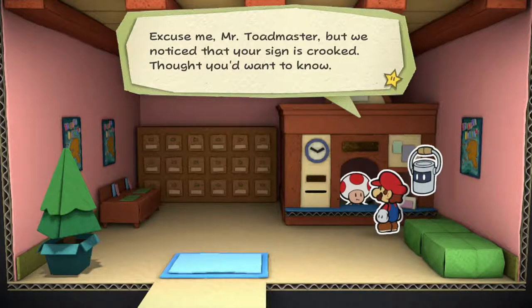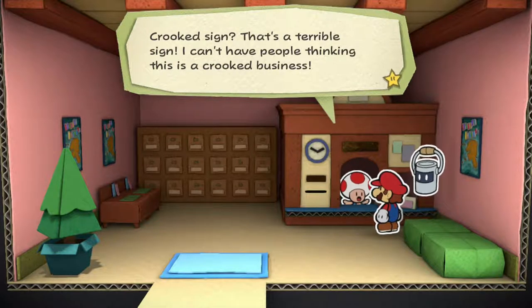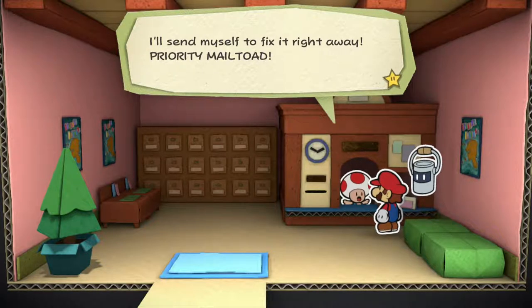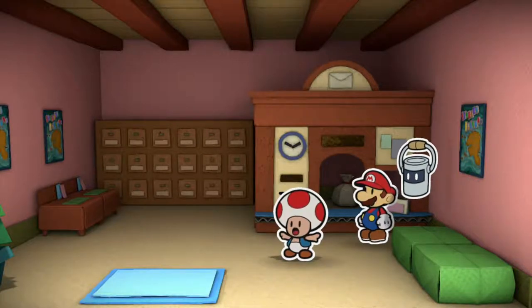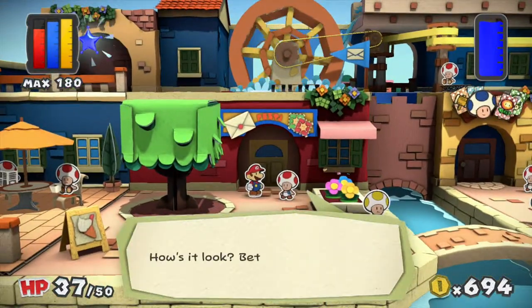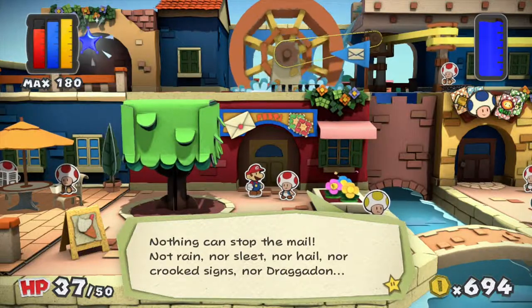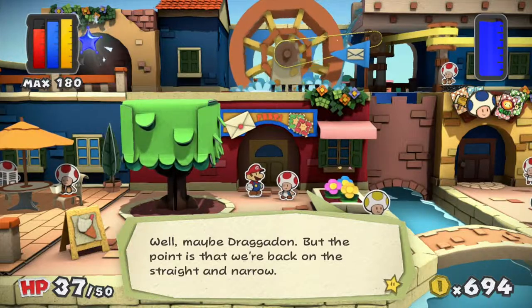Excuse me Mr. Toadmaster, but we noticed that your sign is crooked — thought you'd want to know. Crooked sign? That's a terrible sign! I can't have people thinking this is a crooked sign — no business. I'll send myself to fix it right away. Priority male toad! He actually folds himself up into a piece of mail first — that's amazing. How's it look? Better? Nothing can stop the mail — not rain, nor sleet, nor hail, nor crooked signs, nor dracodon. Well, maybe dracodon. But the point is that we're back on the straight and narrow.